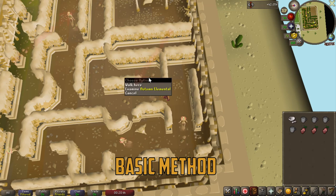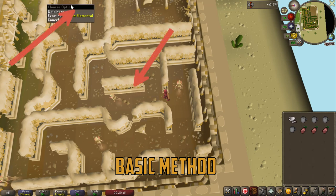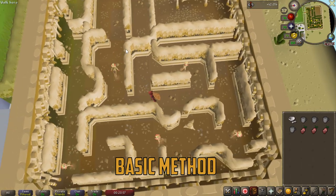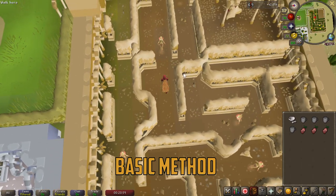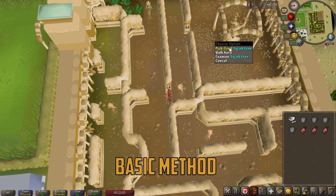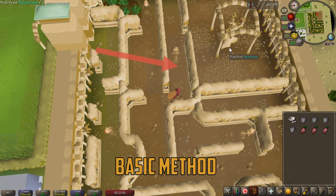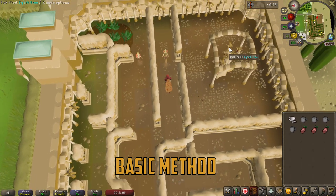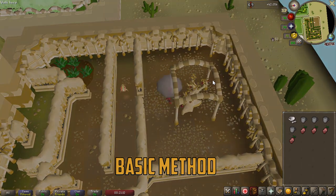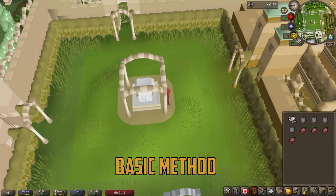For this step, you have to pay attention to this elemental as well as this elemental up here, and again you have to wait until they both have their backs turned towards you. The first elemental has its back turned towards me, so I move to this position here as the second elemental cannot see me, then I wait for it to have its back turned and move to this next position. You simply wait for the elemental to have its back turned at that tile, then once it's in that position you quickly run to the squirk tree to gather your squirk fruit, and then you will be teleported out of the maze back to the entrance where you restart the process.